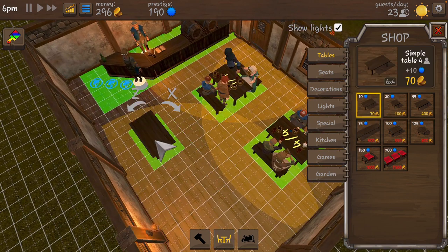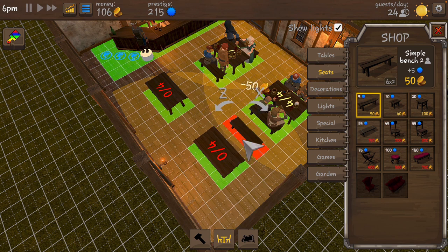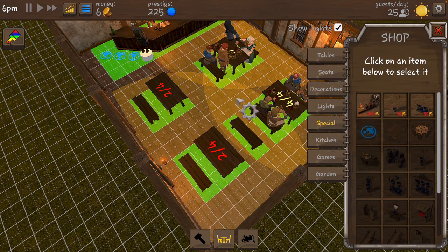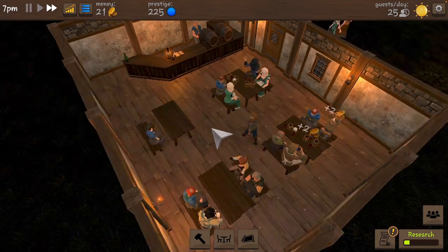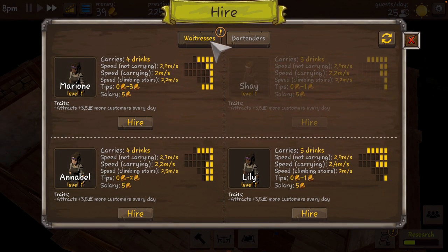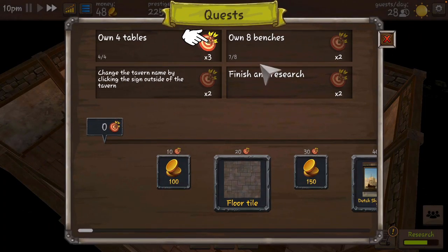I'm going to add some more tables. Let's put one here so we can make people come in. We can afford another seat - let's move that there. Back inside, I'm getting used to the controls again. That table is connected, we can have a lot more people. We may have to hire another staff member - let's hire a waitress because we're running low on help.